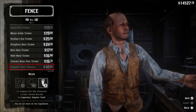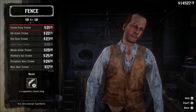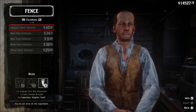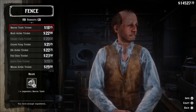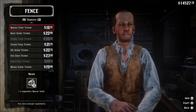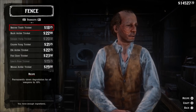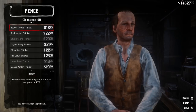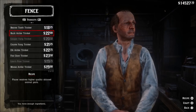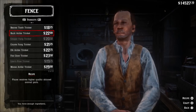So first of all, the Beaver Tooth Trinket slows down weapon degradation. The Legendary Buck Antler gives you higher quality animal parts from skinning. The Legendary Cougar Fang increases stamina XP yield by 10%. Legendary Coyote Fang increases your Dead Eye XP yield by 10%. Legendary Elk Antler increases money yield from looting. Legendary Fox Claw increases the length of the Eagle Eye meter.